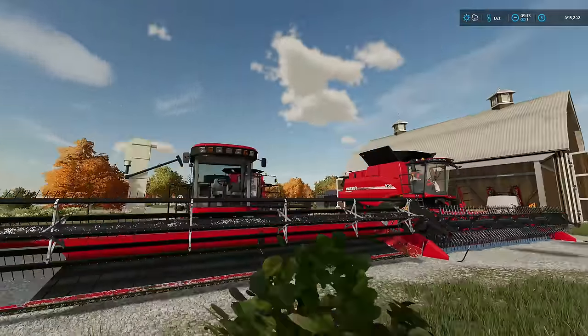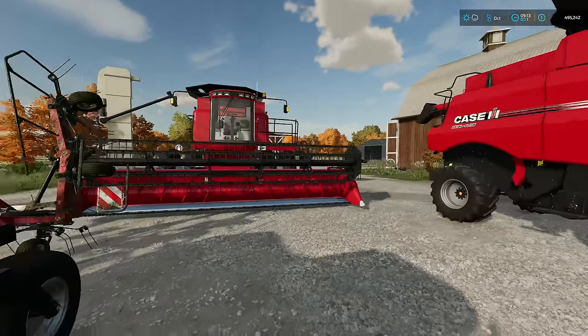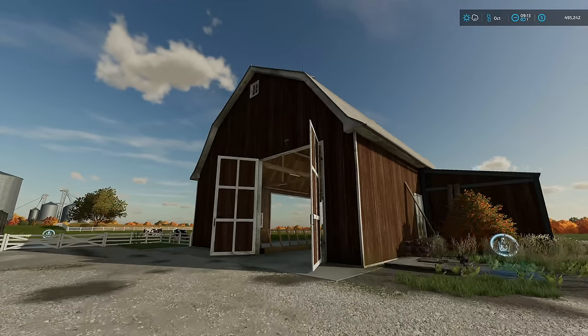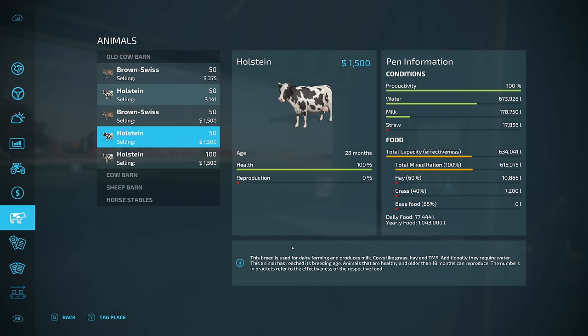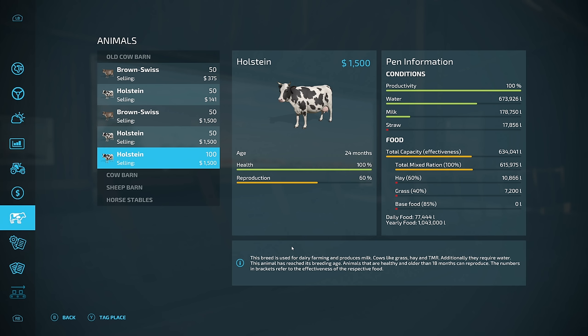We're back — harvest is upon us, but we better run fast because it's going to be raining in about three hours in-game, and I'm leaving it on times one. If you missed the past couple episodes, we've got a lot of cattle now — the number adds up to 300.